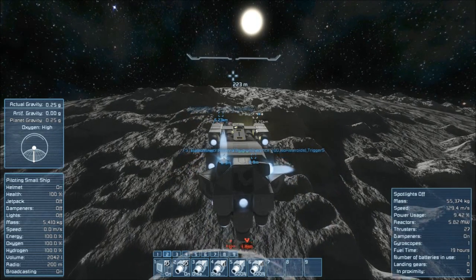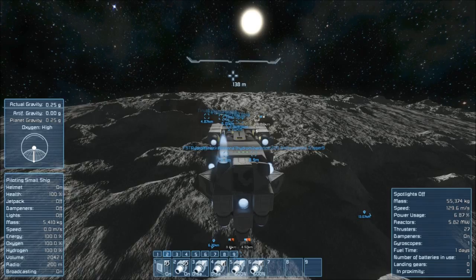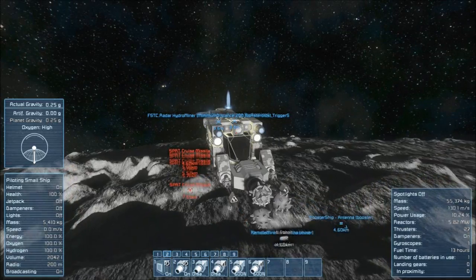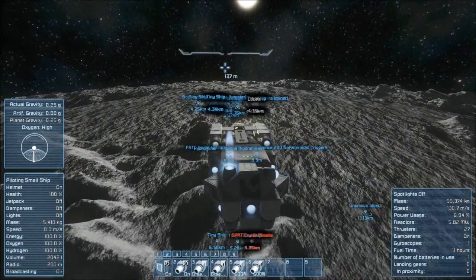Going over 150 you're pretty much guaranteed to hit orbit. Now I'm coming up on my home base because I'm basically making a run for home. This thing can go up against a ship, but going up against all those missiles and stuff at the same time? Yeah, I don't think so.